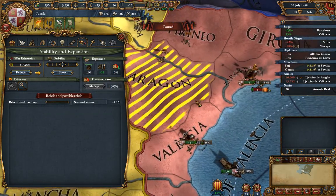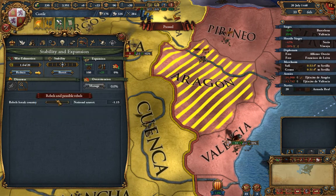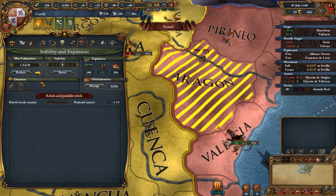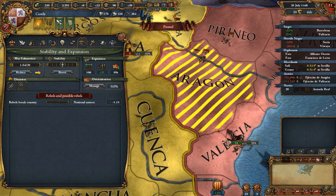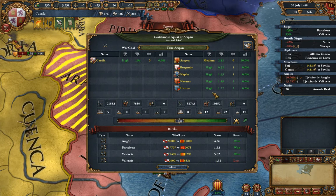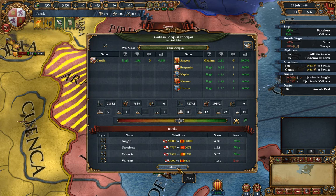To get rid of war exhaustion: stop being at war. Every month you're not at war, it goes down by 0.1. There are certain ideas that reduce the effects of war exhaustion, and if you're in a pinch you can spend 75 diplomatic power to reduce it. We're only at 1.6 right now — you don't need to worry too much until it hits the 5-to-6 threshold, because that's when it really starts affecting your country in terms of rebellions.